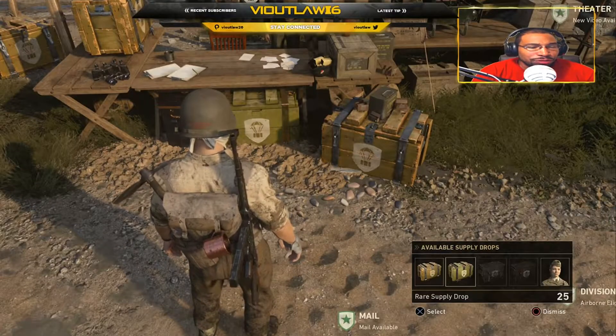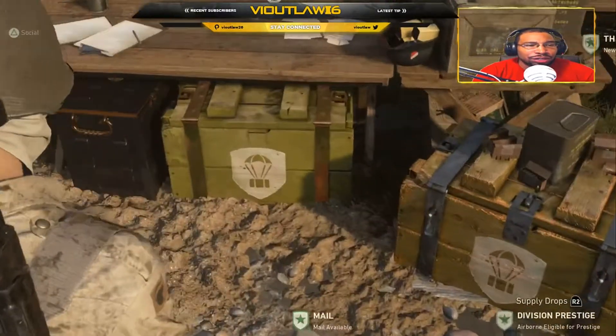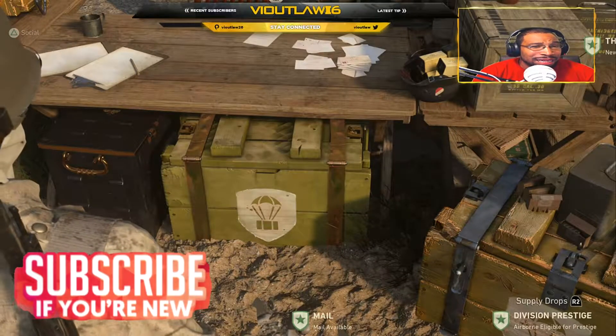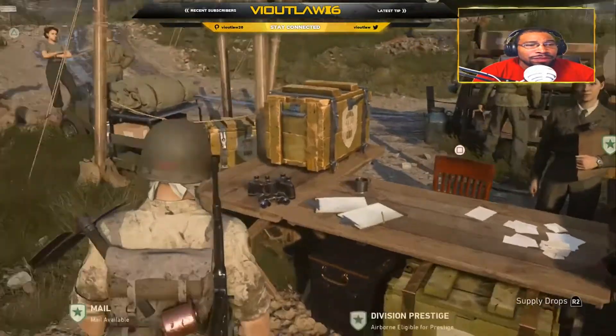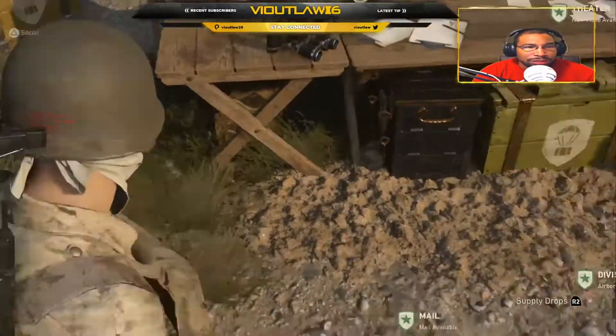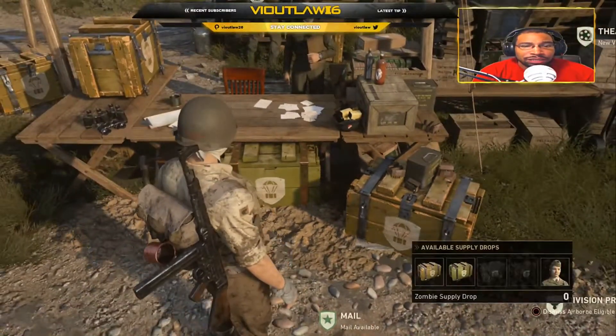The rare supply drop has a greenish tint to it. Right under the table here is a rare supply drop. Once again, this box is not locked in any kind of way. Over to her left, those are regular supply drops, and that one is a rare supply drop.